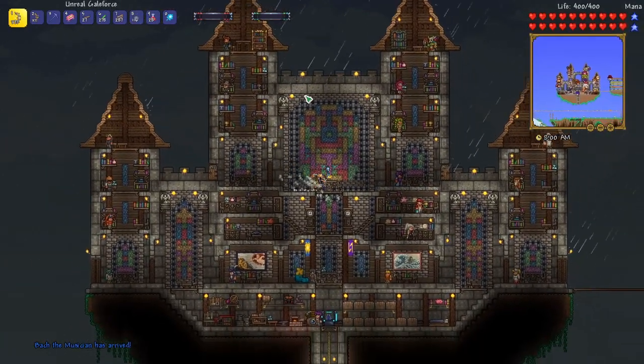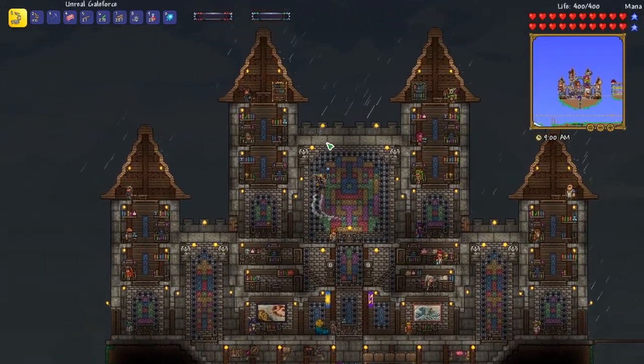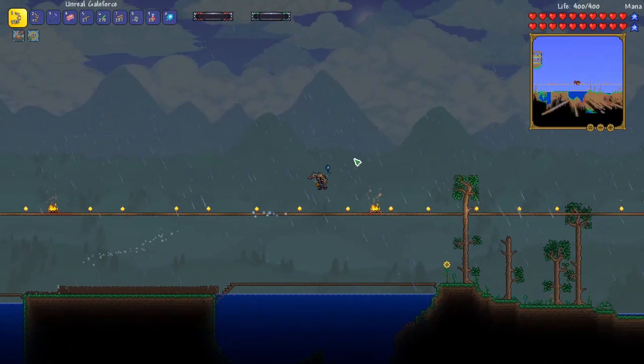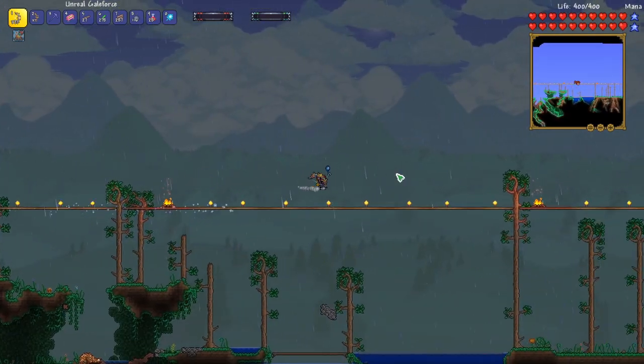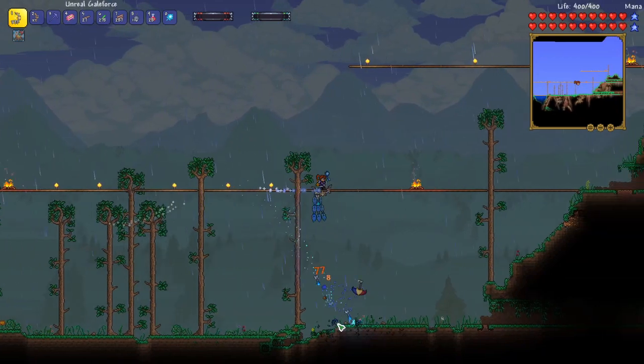Welcome back. This is Rito here with another Anna the Archer Let's Play. We are doing a bow-only Revengeance Mode Calamity playthrough. The first thing I wanted to do today was head over to the underground desert so that we can find the sunken sea biome. There's a bow we can get from the vendor in the sunken sea, so let's go ahead and see if we can find that.